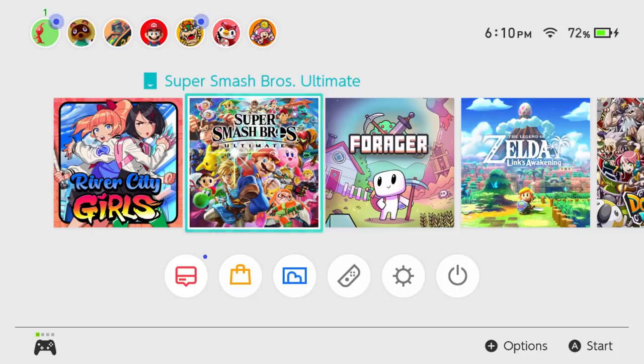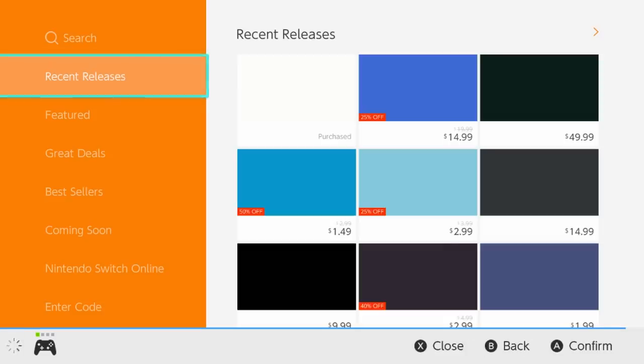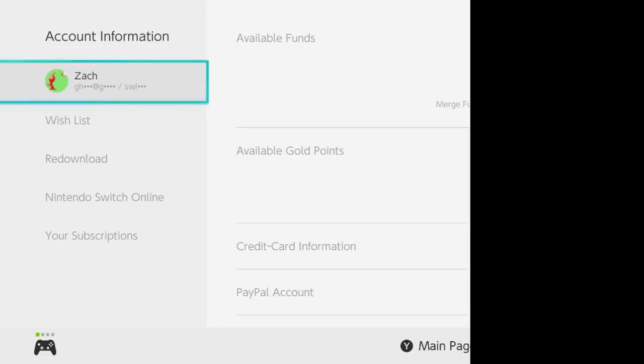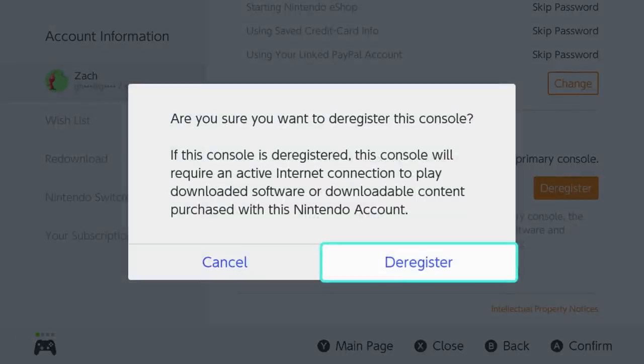So we just got done playing our game — our session on this Switch is complete. All we gotta do is quickly go to the eShop, pick our profile, away we go. Now, the reason I don't think this is being discussed very much is because people worry that if you deregister your console too many times, it's gonna cause an issue. But I have done this process over and over to test it out, and there have been zero issues. Deregistering sounds kind of daunting, but it's really not. You pick your profile at the top, scroll all the way down, hit deregister. It's gonna warn you: 'If this console is deregistered, this console will require an active internet connection to play downloaded software or downloadable content purchased with this Nintendo account.' Which sounds worrisome, but do not worry — nothing is lost, nothing is harmed. You deregister, you're done.